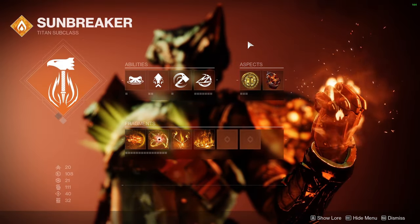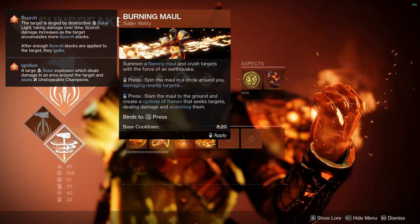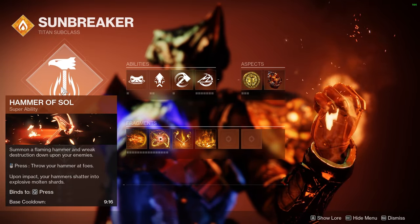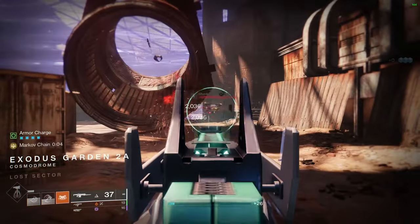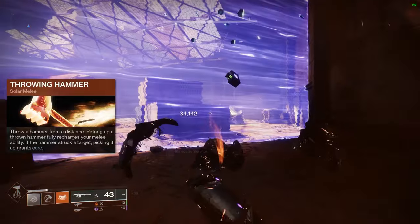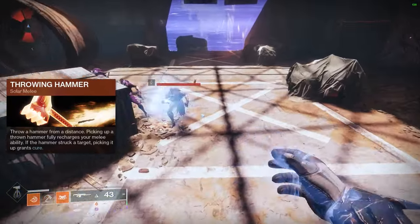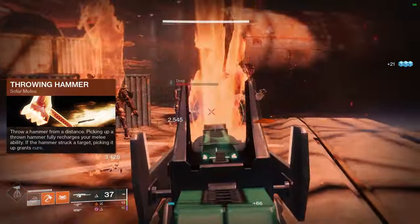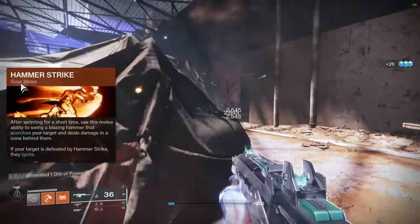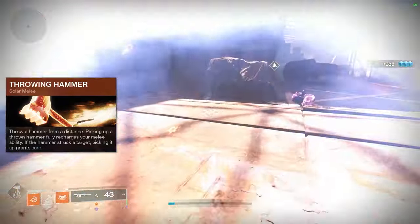Now for Solar — that's Sunbreaker. For your super, you can use Hammer of Sol or Burning Maul. Burning Maul has a shorter cooldown, but I like the sunspots that Hammer of Sol creates even with the longer cooldown. For melees, the Throwing Hammer is a hammer you literally throw and pick back up. If you don't pick it up in time it'll explode and damage targets, but when you pick it up it grants you Cure — which heals you — making this build really fun.